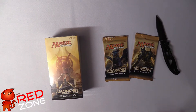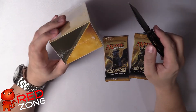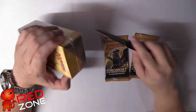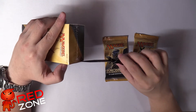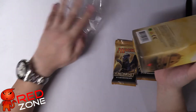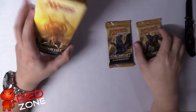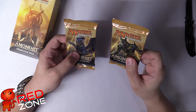Hey Redzoners, JR here. Welcome to our second Amonkhet pre-release pack opening and deck build. The last one we didn't get a masterpiece, though we did get a Liliana and around $40 worth of cards and a very good, almost broken green-black deck. Now let's try to get that masterpiece. We didn't play a pre-release just so we can open the packs for you — we're opening a pre-release kit and two additional booster packs, since that's the average of what you get at a pre-release.